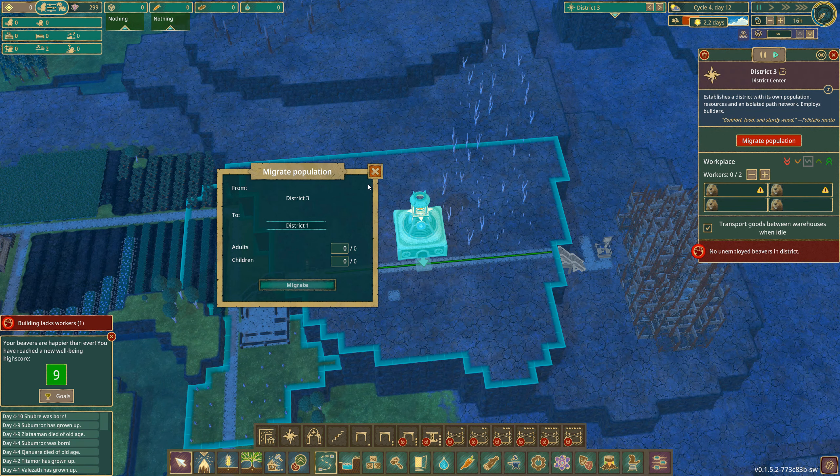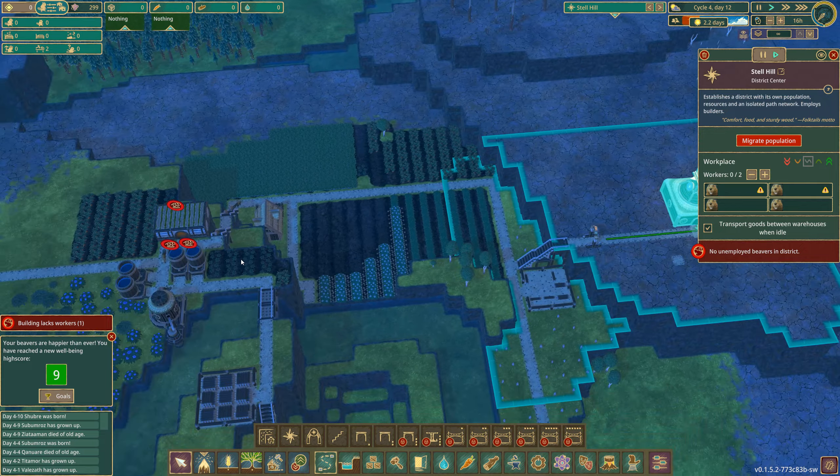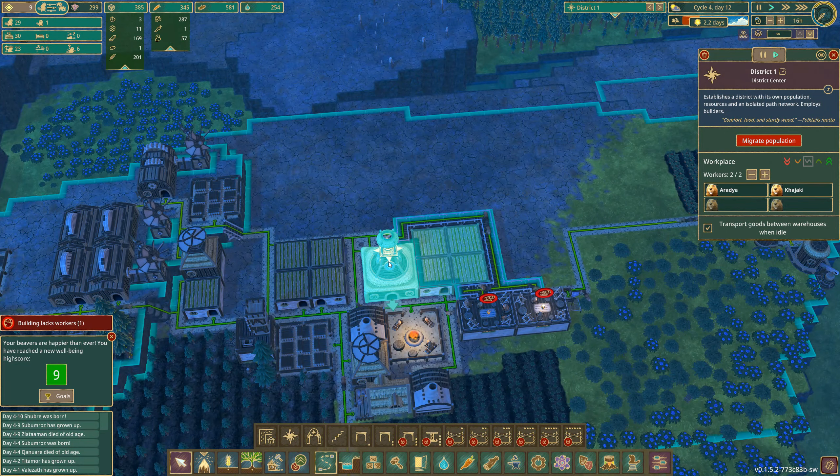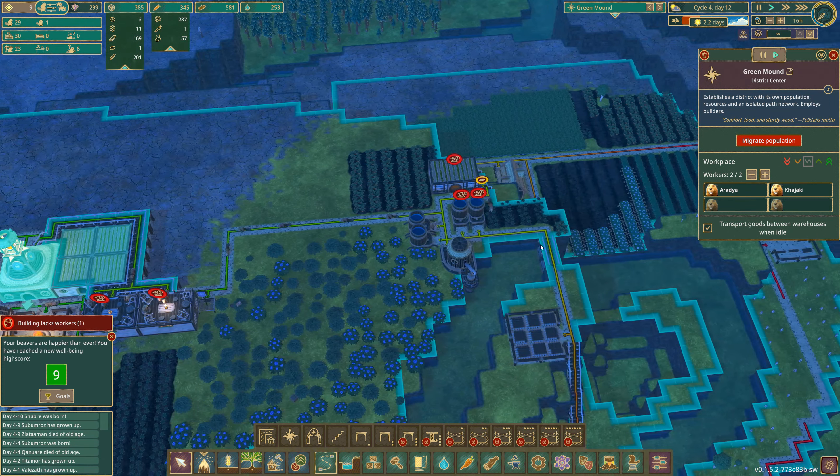Can I migrate population from district 3? So this will be Steel Hill. Steel Hill — I figured it out! I figured it out! And this will be Green Mound. Yes, Green Mound.